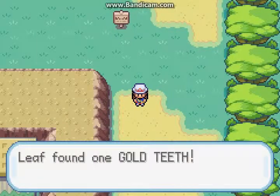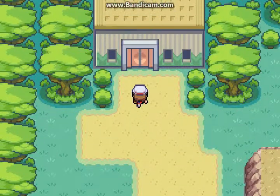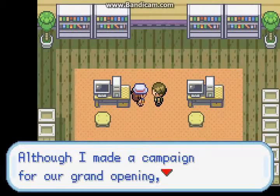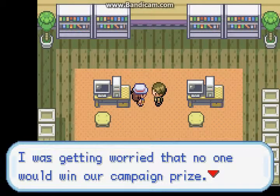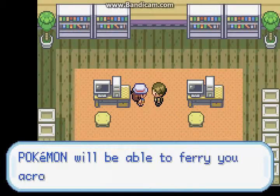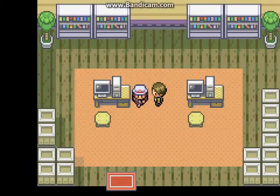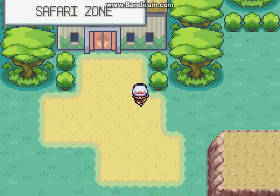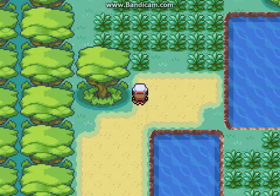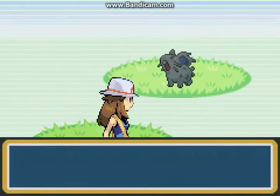Anyway, over in this area at the tail end of the Safari Zone you'll find yourself some Gold Teeth, which is weird, and we get TM32 Double Team. And here in this safe house — finally! 'You're the first person to reach the secret house. Although I made a campaign for our grand opening, I was getting worried no one would win our campaign prize. Congratulations, you have won' — and we get HM03, which contains Surf. Pokemon will be able to ferry you across water using it. This HM isn't disposable so you can use it over and over, however we can't use it outside of battle yet — we need the badge from Future City Gym. Surf is an amazing Water-type move, very powerful, plus it has 15 PP.